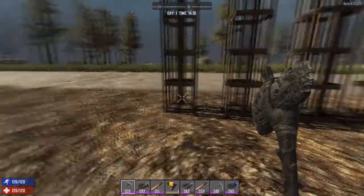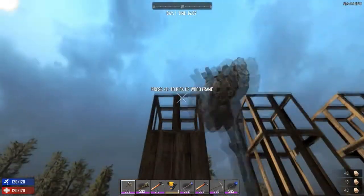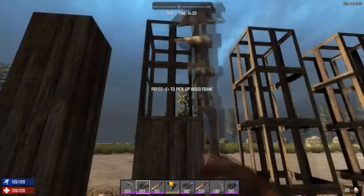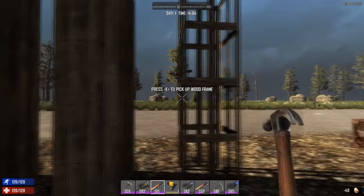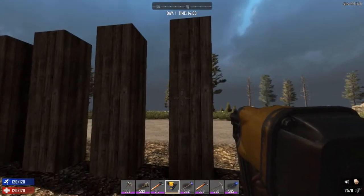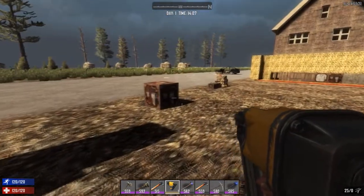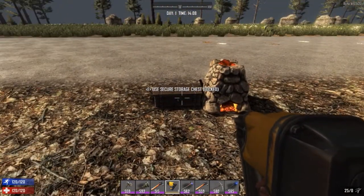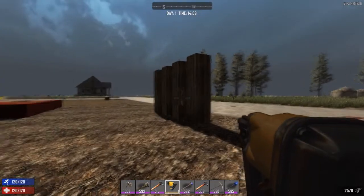First let's try with the stone axe — it's not too bad but it's kind of slow. Now the wrench — that was much faster. Now let's try the hammer — that was really fast. And the nail gun? Done. The nail gun is pretty much the best thing for building and upgrading blocks in the game. You can find nail guns in cars and Working Stiffs tools crates. They're a pretty rare drop and you can't craft them, but you will find them sooner or later.